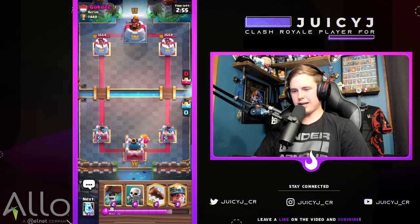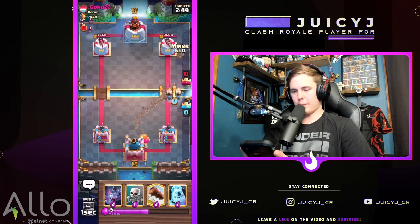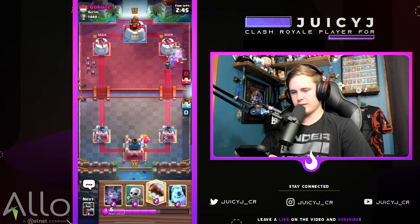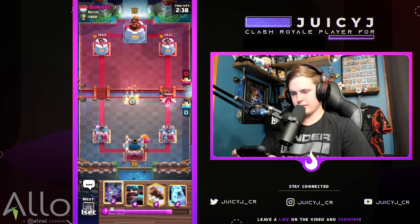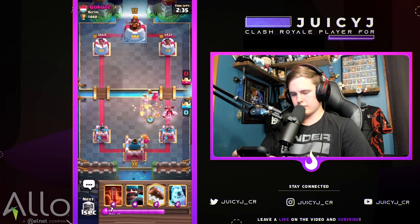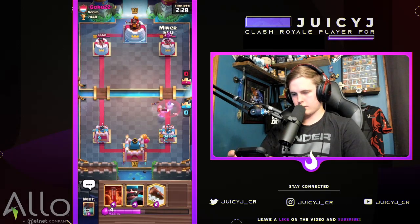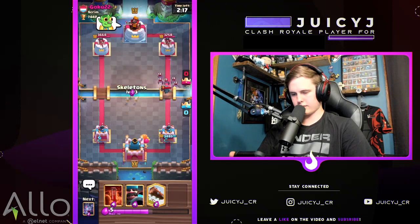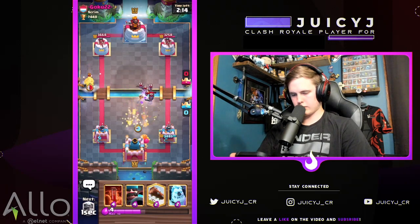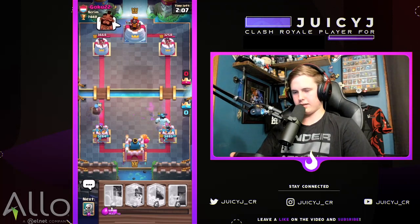Hopping into the third and final game going against Goku — no chance! Just kidding. Starting with an aggressive miner wall breaker push. What's he gonna do? Very solid defense — ice golem plus snowball. Recycled back to the wall breaker combo. He doesn't have the snowball in cycle but has a very similar defense. Good stuff.